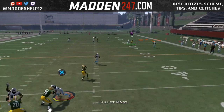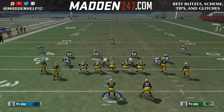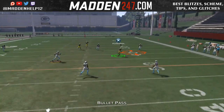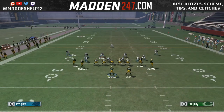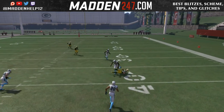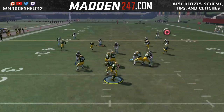You can see we've beaten Cover 2, Cover 4, Cover 3, and man-to-man — all the different coverage types. Against Cover 2 it's actually a possibility for a one-play touchdown. Against Cover 3 or Cover 4 it will leave a big hole but won't be a one-play touchdown. Cover 2 definitely has the possibility of being beaten for a one-play touchdown. The play is PA Post Shot out of the Gun Tight Flex, and this formation can be found in the Tennessee Titans playbook.